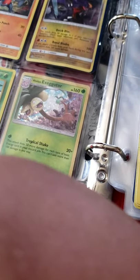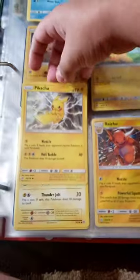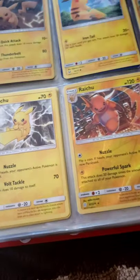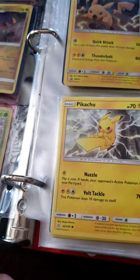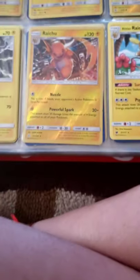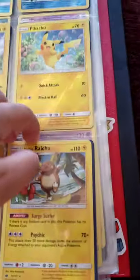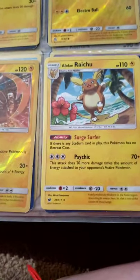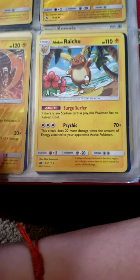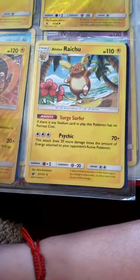I think I have like five different Pikachus — some of them might be hiding somewhere. I have an Alolan Raichu and another Raichu. I don't really know which one's stronger; they both have good attacks. This one's pretty good — you can retreat at any time without using any energy if you have a stadium card in play. I'll talk about all my stadium cards, trainer cards and items later.